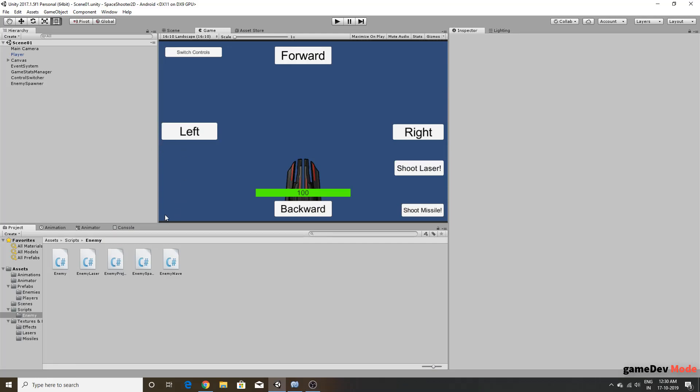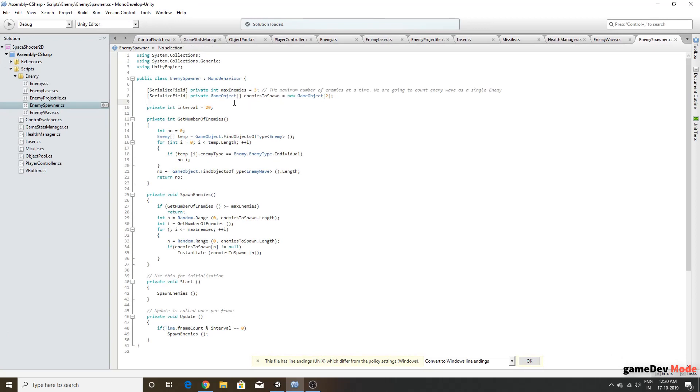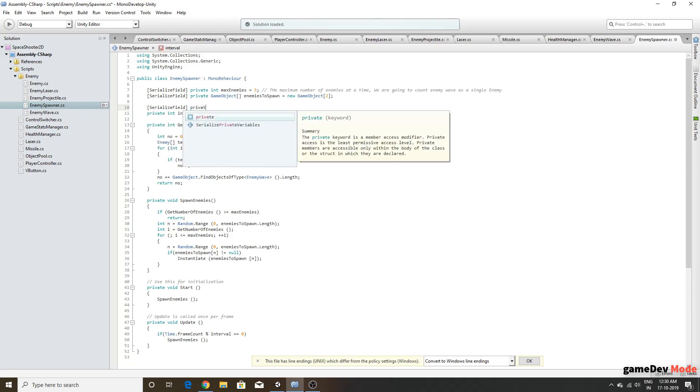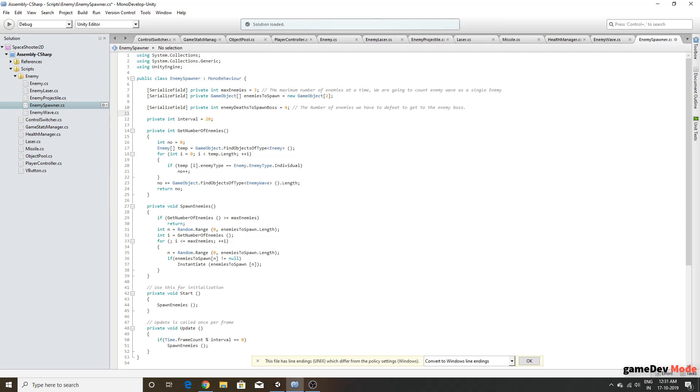In order to get to our enemy boss, we have to kill a certain number of enemies. If you are doing it some other way, please tell me in the comments. We are going to create a private int and call it 'enemyDeathsToSpawnBoss' and set it to four — that's the number of enemies we have to defeat to reach the enemy boss.